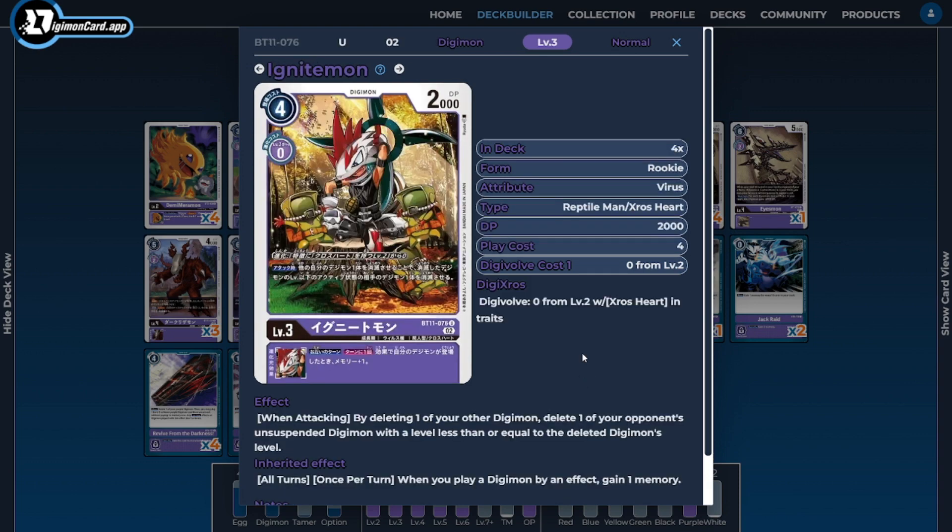The last rookie is four copies of Ignitemon. Ignitemon is a nice card as another way to sacrifice our Digimon — when attacking, we delete one of our Digimon to delete one of the opponent's unsuspended Digimon of equal level. We don't necessarily care if it deletes the opponent's Digimon; we just want to delete our own for on-delete synergies. On top of that, it has a nice inheritable ability helping us gain memory when we play Digimon via card effects, which is what we're doing inside our loop.